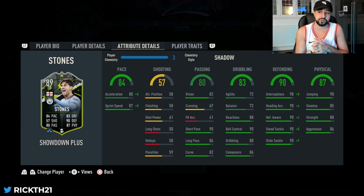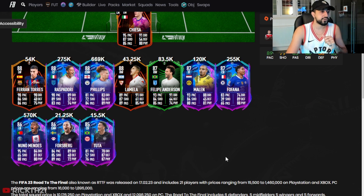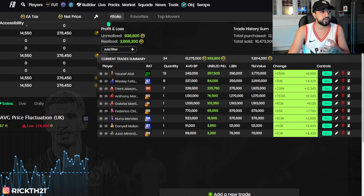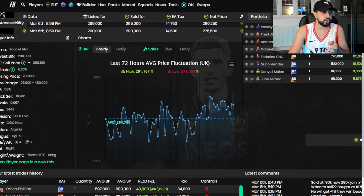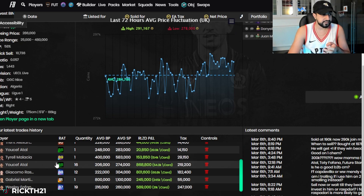John Stones got an upgrade — a very nice looking card with 90s across the board in defence, really good physical and pace, and he plays really well in the game. That alone is going to cause panic on centre backs. We did see Faná briefly go down to 240 but he's back up now. In my opinion, be out of all these cards today — it's the safest move. You can always buy them back, and it's always good to sell when your cards are in profit.